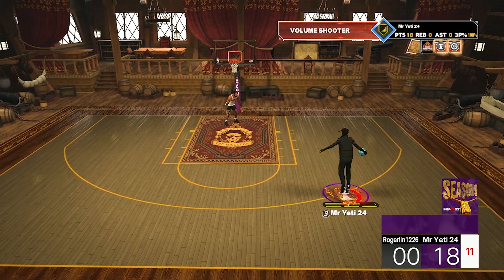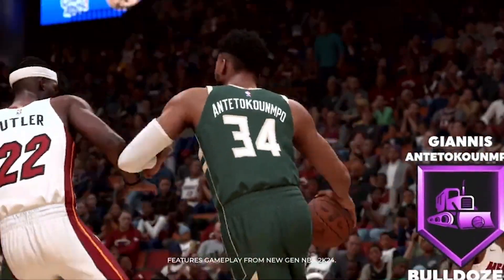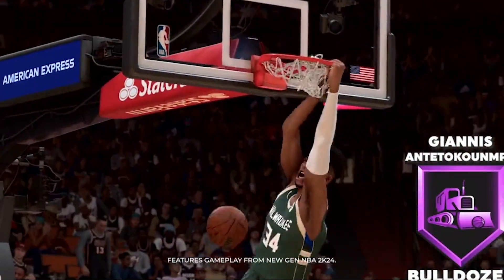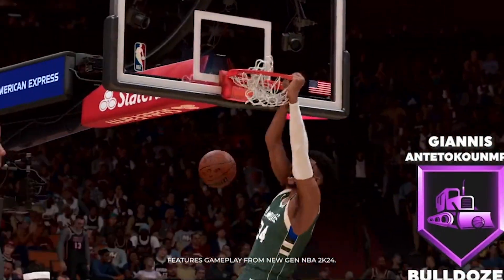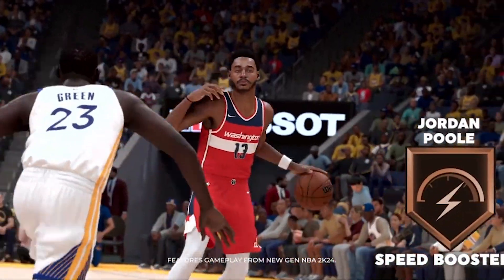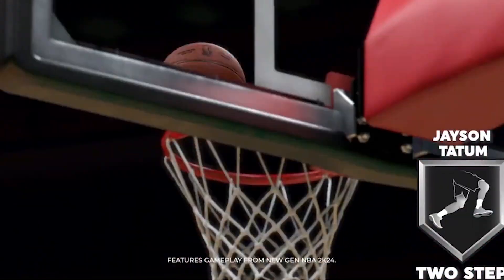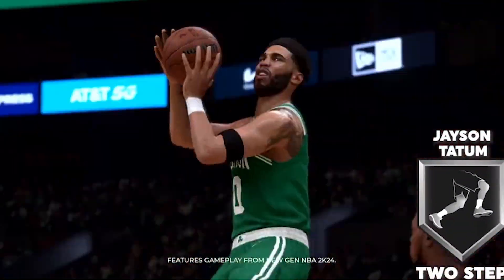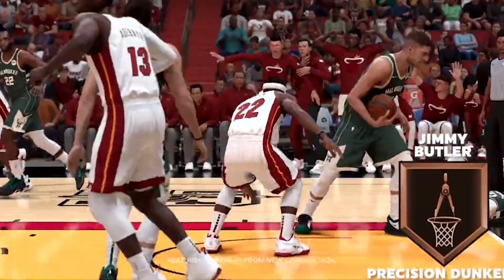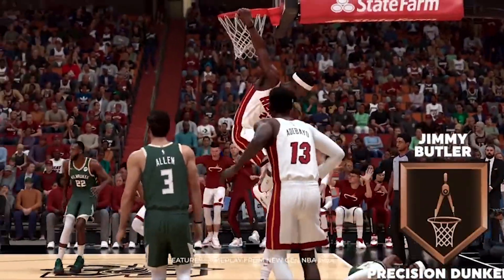There are four new important badges that NBA 2K released videos on. Bulldozer, which is essentially Bully, makes your MyPlayer a force to be reckoned with, improving your ability to create contact and get to the rim on layup attempts. Speed Booster speeds up explosive moves when attacking from the perimeter — pretty much speed boosting, but as a badge. Two Step is perfect for fancy finishers, improving your ability to euro step and cradle layups or dunks. Precision Dunker improves your ability to make skilled dunks — basically green machine, but for dunks.